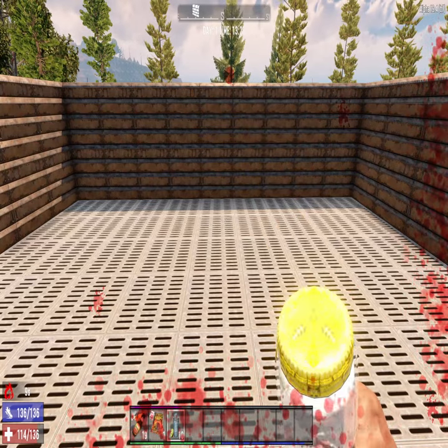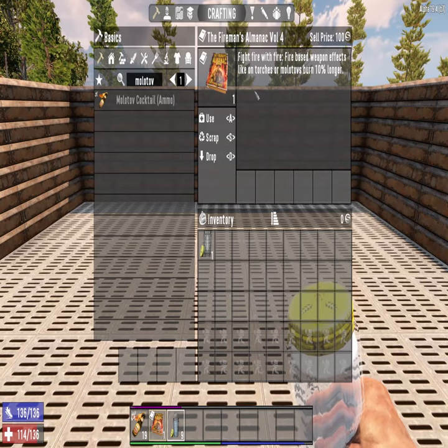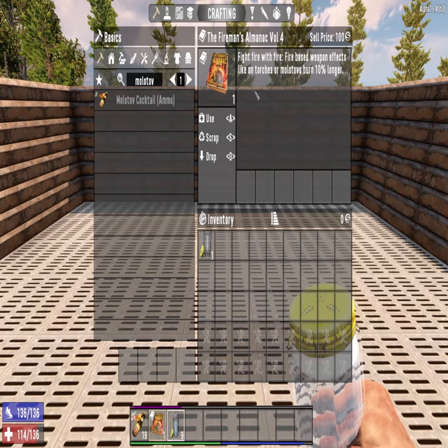So we can drink water to put ourselves out. And there is a Fireman's Almanac Vol. 4, Fight Fire with Fire — fire-based weapon effects like on torches or Molotovs burn 10% longer.